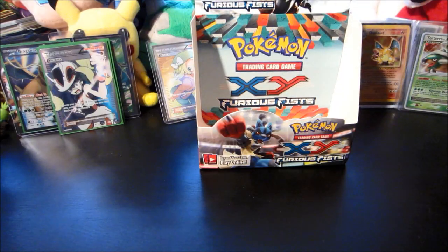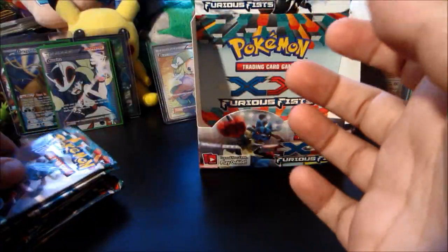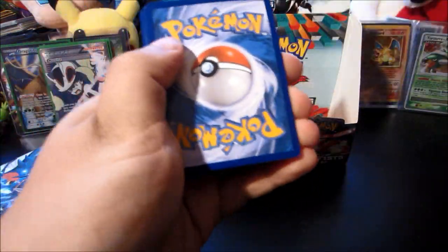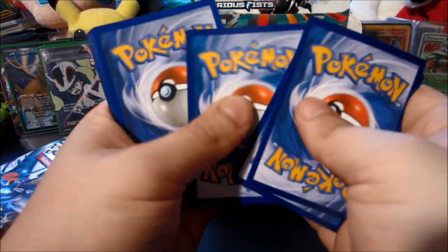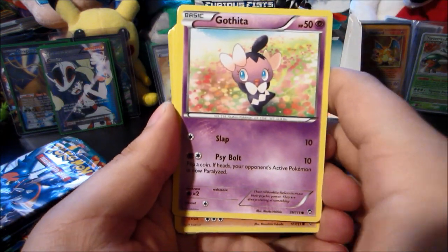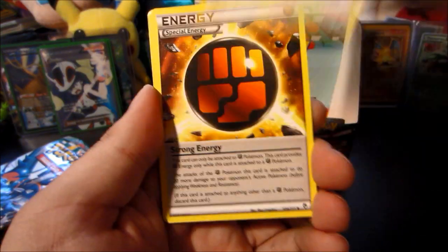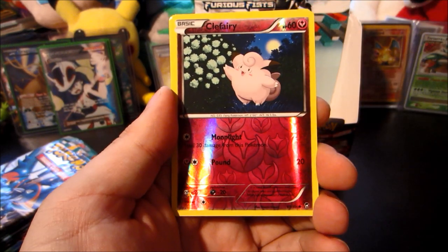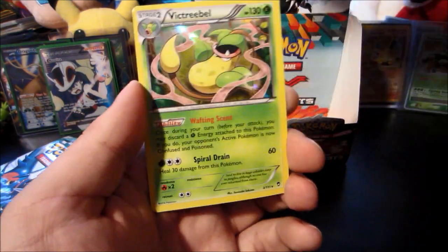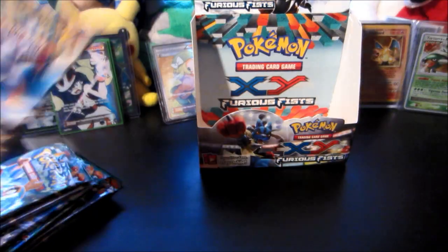Keeping rolling along with the Mega Lucario pack — and I see a Mega Heracross pack after this. A Gothita, Makuhita, Gothita, Lickitung, Poliwag, Slack Off, Watchog, another Strong Energy — now they're coming — Clefairy reverse — and the rare is a Victreebel hollow, very nice. I called the hollow. Next up Mega Heracross pack.